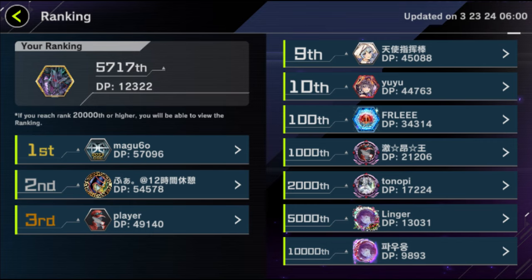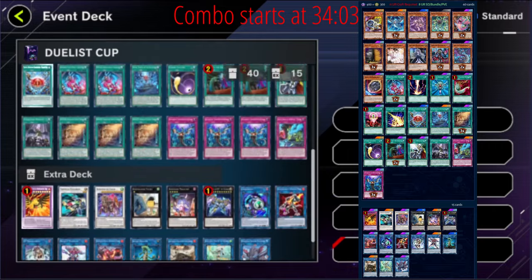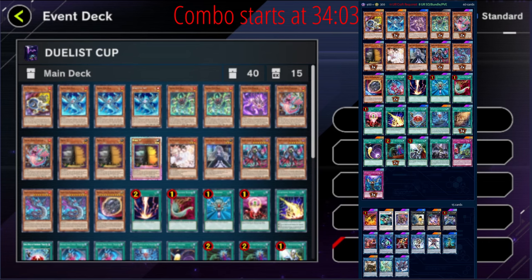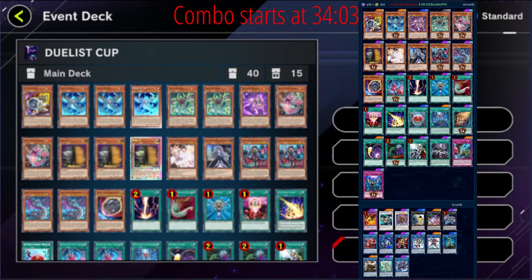Without further ado, let's get into the deck list. I'll slowly scroll through all of this so you can get a brief look and then we'll talk about some of the choices. The only thing I'd really change is I'm only playing one Ash Blossom — that's partially because I only had one and was short on some UR prints. We're playing exactly 40 cards and I think that's important for an FTK deck so that we can get into our combo pieces easier.